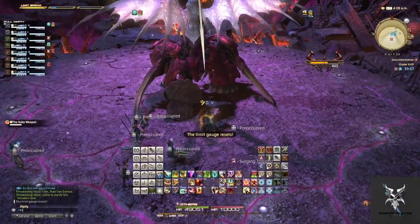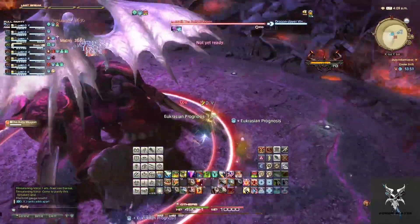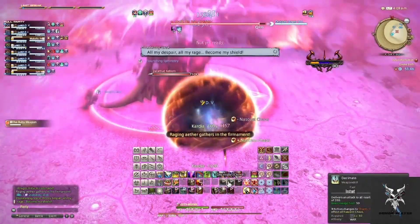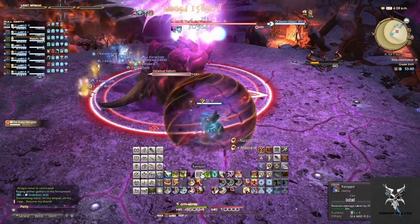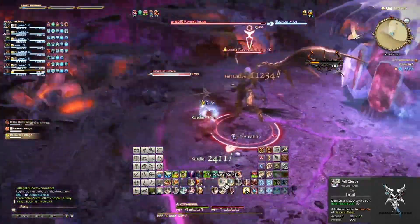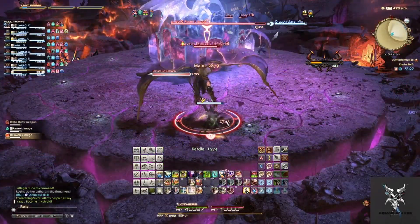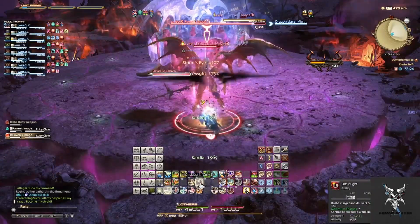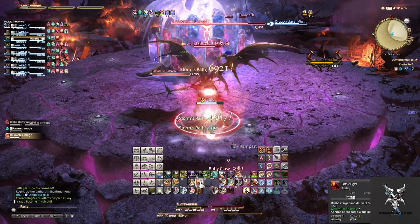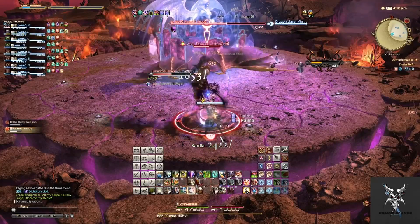Once Phase 2 begins, aggro will reset so tanks will need to pick it up quickly before she starts hitting other party members. At the beginning of the fight she'll cast Meteor Project, which will summon the Dalamud that will begin to crash into the background causing party-wide damage. She'll then cast Negative Persona, which will summon two Raven's Images onto the platform — tanks will want to pick them up and keep them separated. Both of these have multi-hit tank buster abilities that you'll definitely want to use a cooldown on, as they hit quite hard. While this is occurring, there will be circular AoEs under certain party members that you'll want to move away from the rest of the group so you don't hit multiple people.